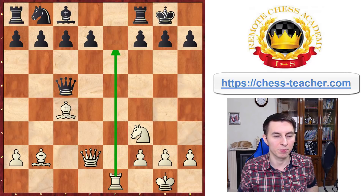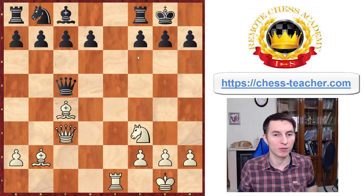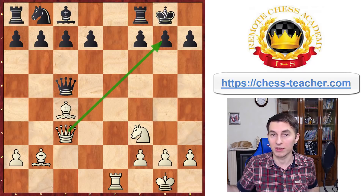Let's say the queen goes to c5 — the most played move in the position. Then you've got a very simple follow-up: queen c3, and all of a sudden there is nothing black can do against the very simple queen takes g7 threat. Game over.